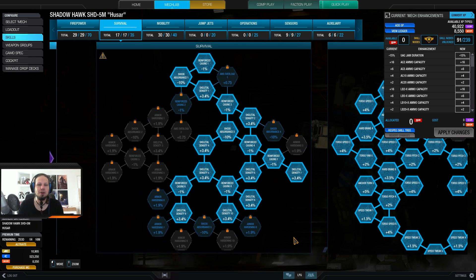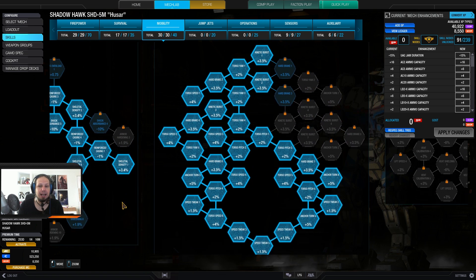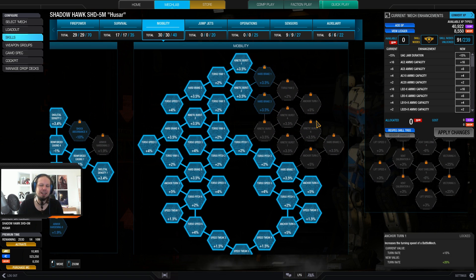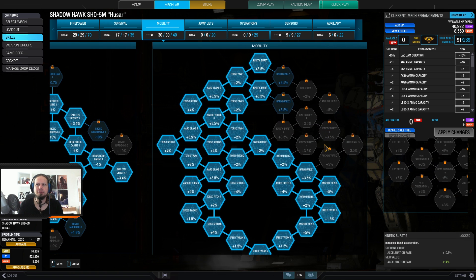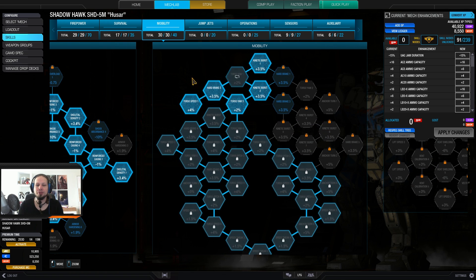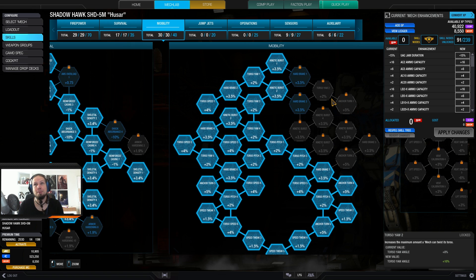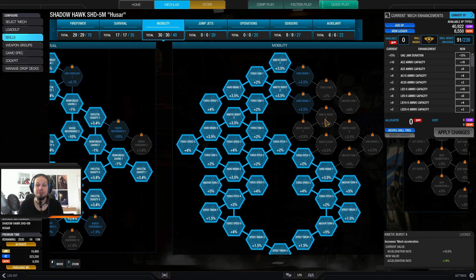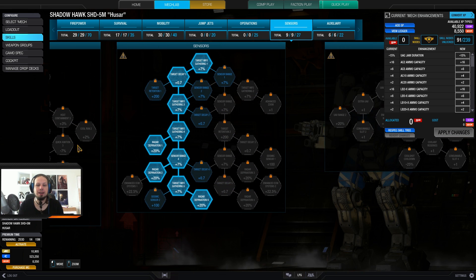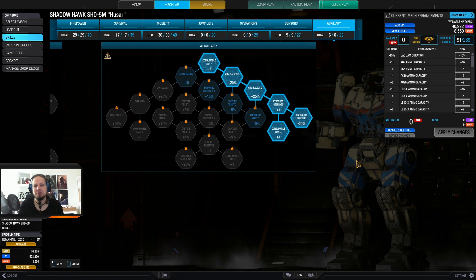I got a bit of structure on the Shadowhawk 5M — skeletal density is what I went for. I went almost for full mobility because I didn't have anything else to do. So I went for speed tweak first, and after finishing the build I still had so many points left. I invested those into the torso speed nodes, because your main weapons are torso mounted and leading shots to moving targets can be difficult. Torso yaw and torso speed are really, really valuable. I skipped jump jets and operations.